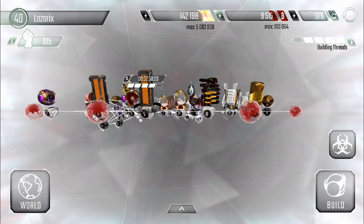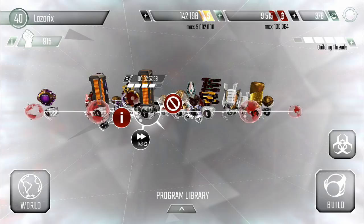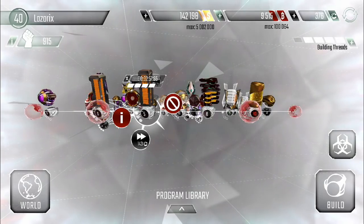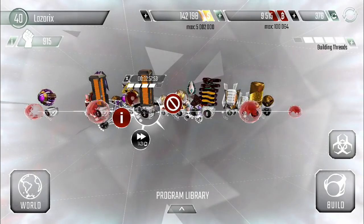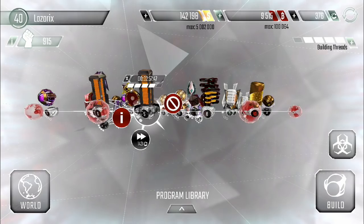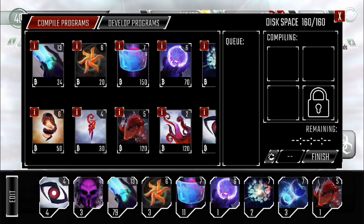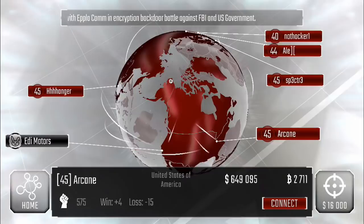The new network is complete. The scanner is finished building — we got another level one scanner — and our third program library is up and running. I already got it to level five using some credits to speed up the time, and we'll get it up to the same level as my other program libraries soon. We've got 160 disk space now, that's a ton of space for programs. As you can see down there, we've got 79 beam cannons — it's time to go to work on some networks!